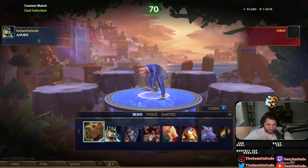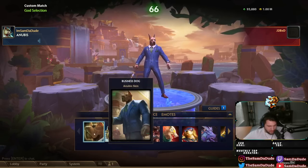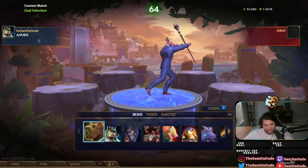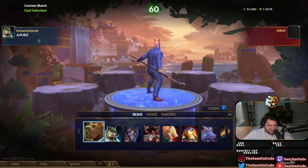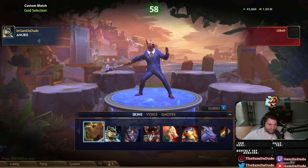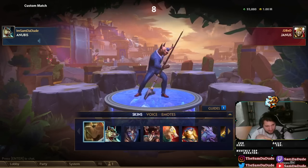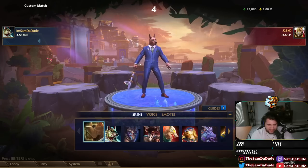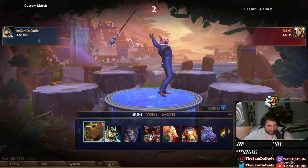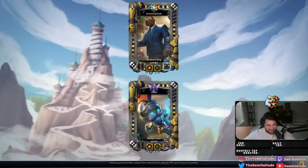This is a new Anubis skin called Business Dog. I'll just go with interesting — I hate the face. But I like the thought of Anubis in a suit, and I like that the staff is like a pimp cane that he's just ready to beat someone with.